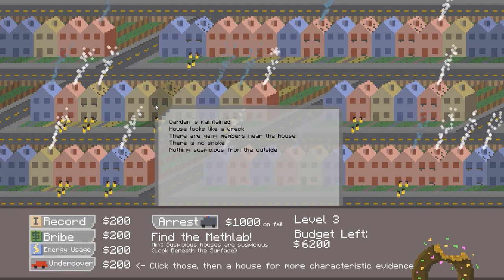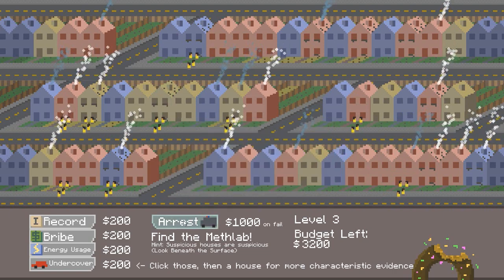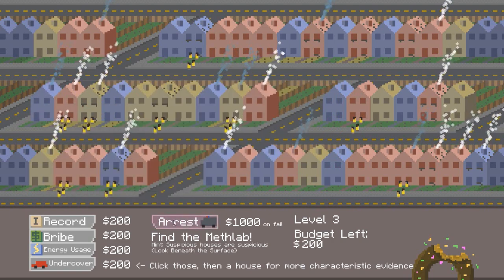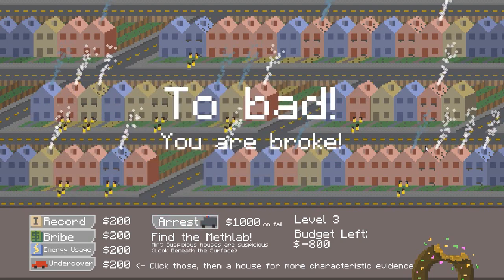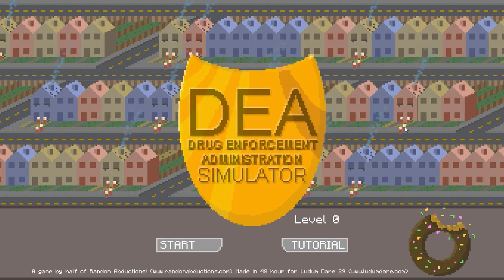Going undercover. Gotta make some arrests, don't care. Get lucky, we can do this — we've got enough money to burn. They're paying us to find the Meth Lab. Too bad though, we're broke. Well, there you go, that's about it. That's DEA Simulator — Drug Enforcement Administration Simulator — and it's pretty damn good. You should try it out for yourself — find all the links about that and the Ludum Dare competition in the description. If you enjoyed the video, please do hit the like button on your way out and be sure to subscribe for more stuff. I'm gonna go and smoke some meth, and I'll see you next time.